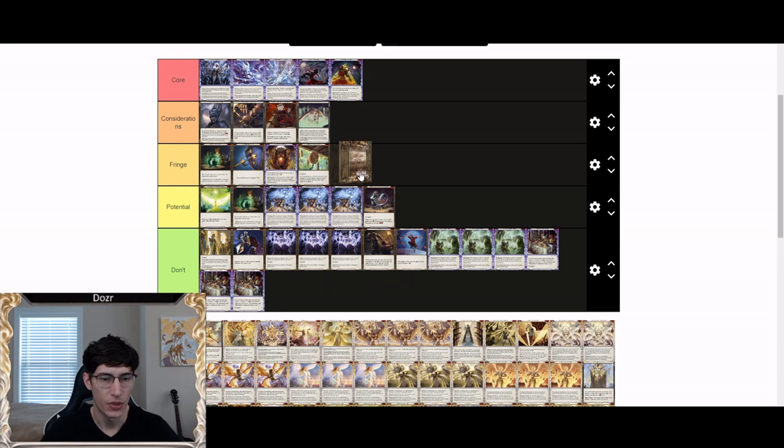Library of Solana is a fringe card. I'm not a big fan — I think it's very underwhelming, and any game you won with Library you probably could have won without it. It depends on a lot of things to work and it's a one-of, so you can't plan on drawing it when you need it. While it can win you some games, it'll probably lose you just as many if not more. I don't recommend running it unless you just really want to.